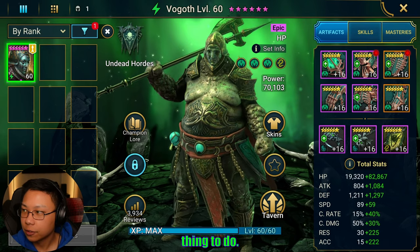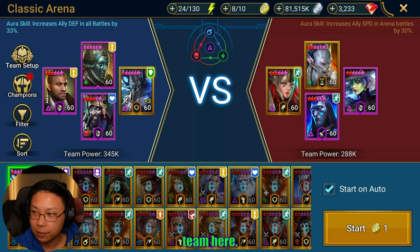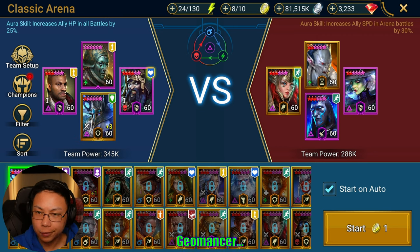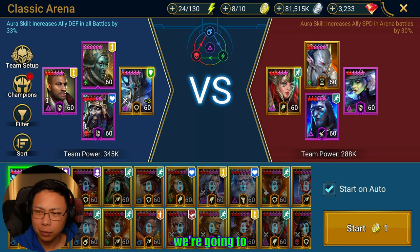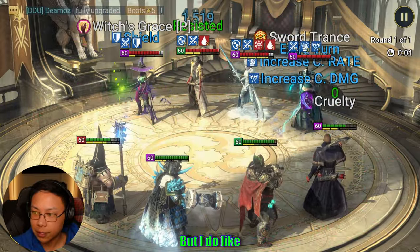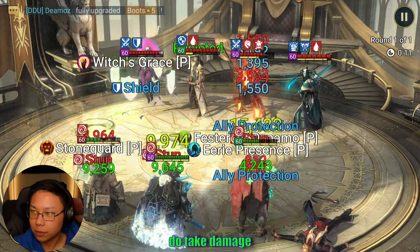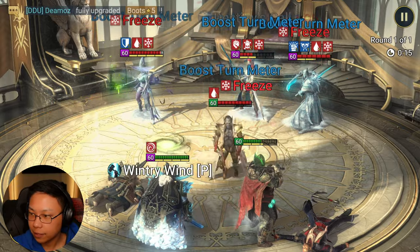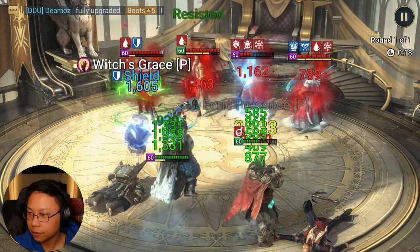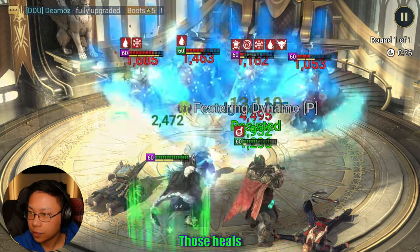The hardest part of trying to do this video is figuring out a team I could use Vogoth in, especially since I've never really used him before. How do you guys use Vogoth? I'm gonna try to beat this team here — let's put Torment in the lead for the Sheep, maybe we can get some Sheep off. Finding a team to put together is a little bit difficult, but I do like Vogoth — he is keeping mostly everybody alive. Let's put this on Arbiter so that when we take damage it gets reflected.